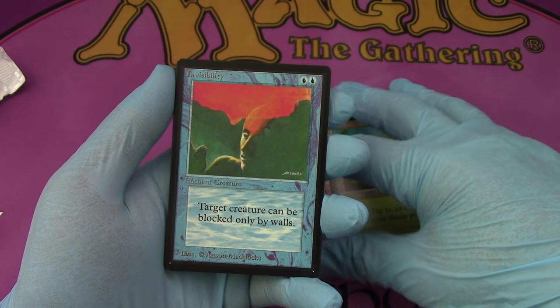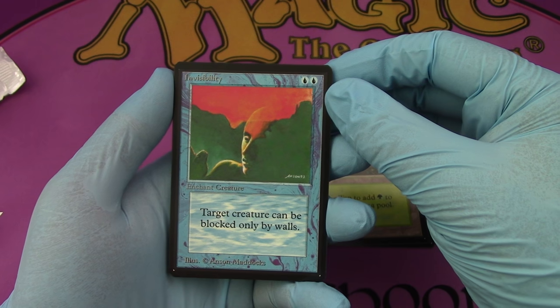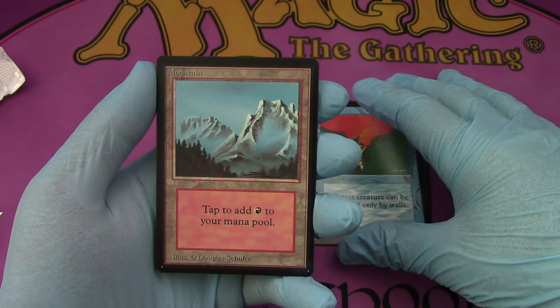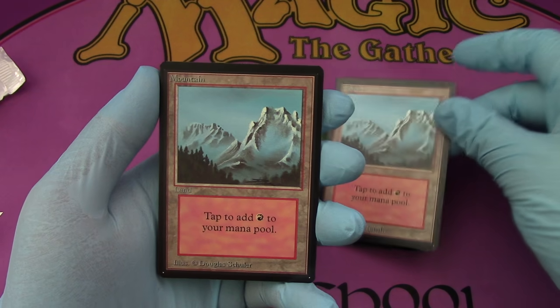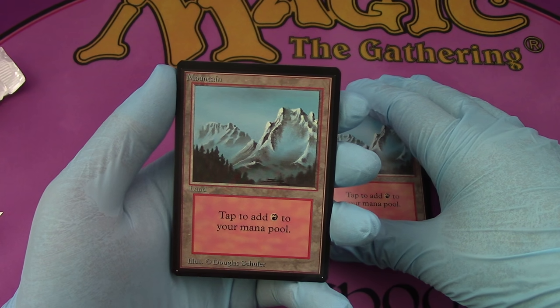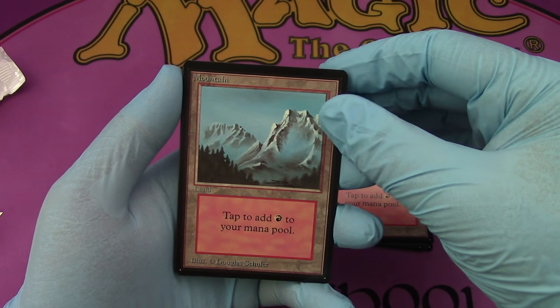Invisibility — usually always centered, which is interesting, it has a high centering threshold. We got the mountain. Lots of land, lots of land. I love the lands. Oh, two mountains in a row. That's actually — are they even next to each other on the sheet? They are when they're on multiple different rows. Yes, for the mountains. I don't think I've seen that before. Yeah, I have with Invisibility.